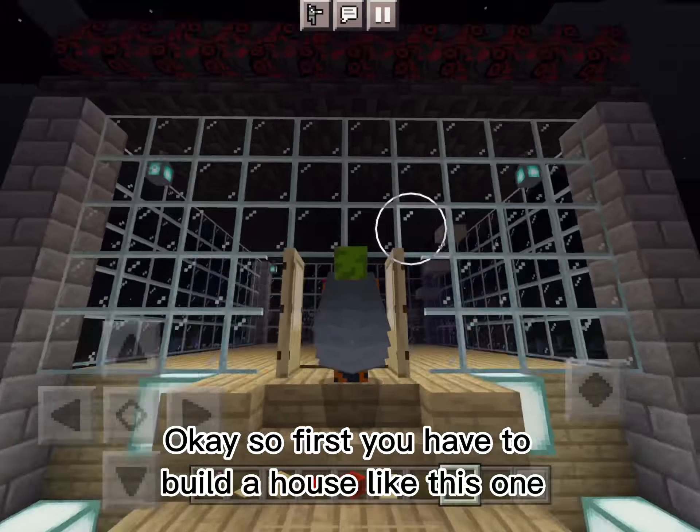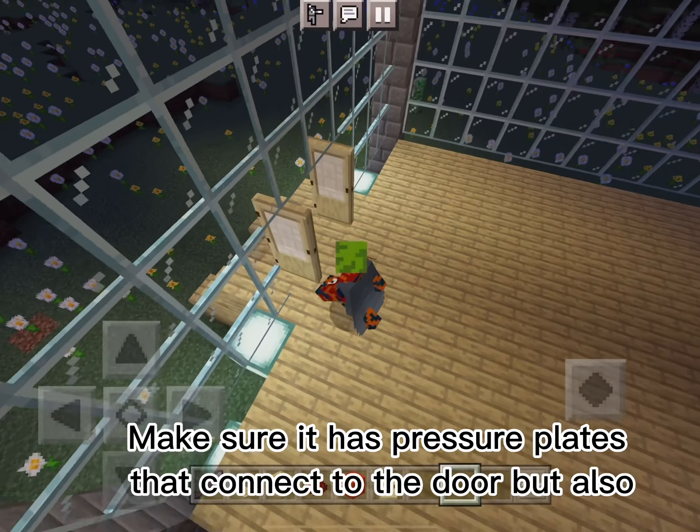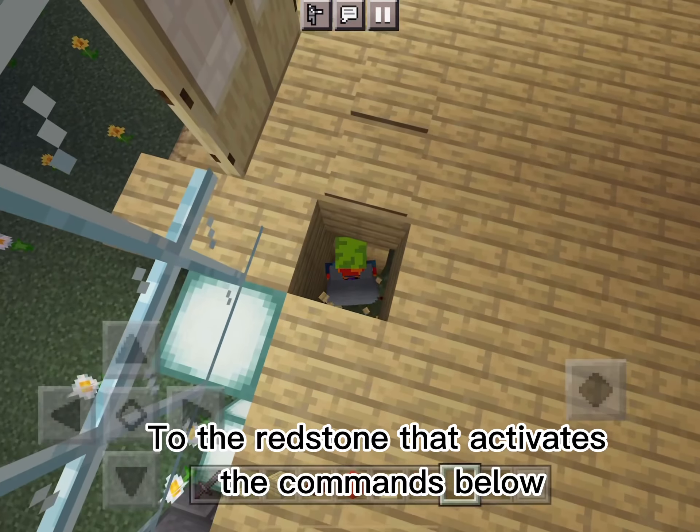First of all, you have to build a house like this and then put pressure plates in front of the door. Make sure that the pressure plates connect to it.